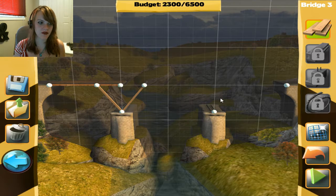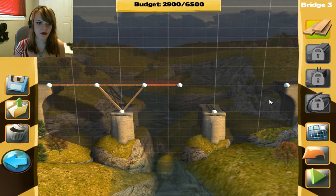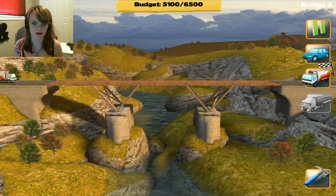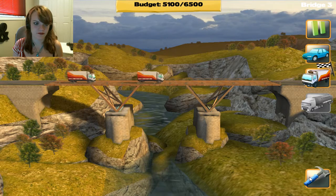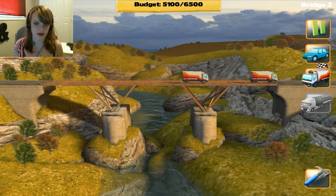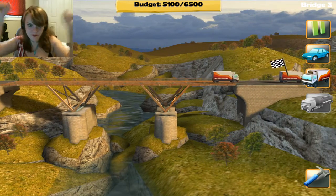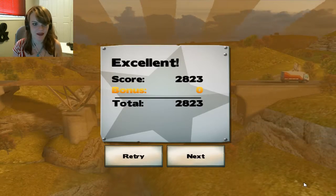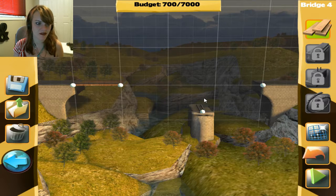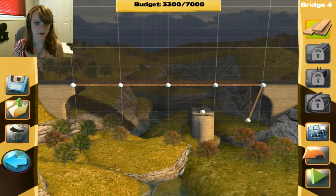It wants me to use those anchor points. Come on, do it. There we go. Okay, so I'm guessing that's what it wants. Let's send these across — oh, it went concave a little bit there. Let's try this one. Okay, so I've got my bases. Put those up, even though that's a really terrible triangle.